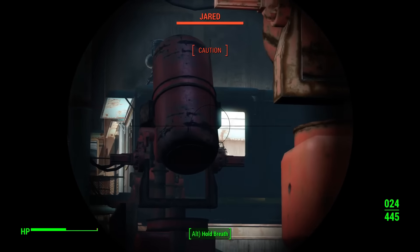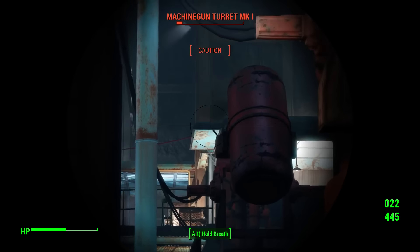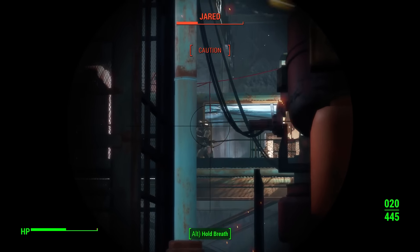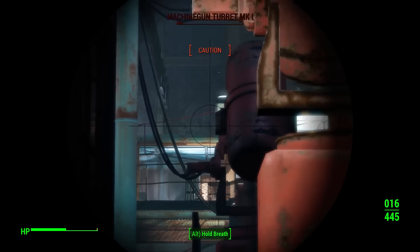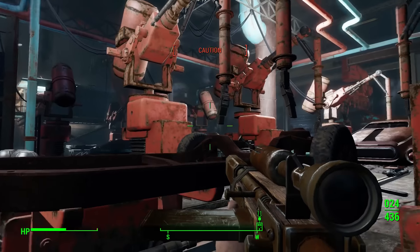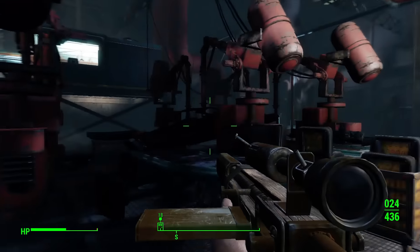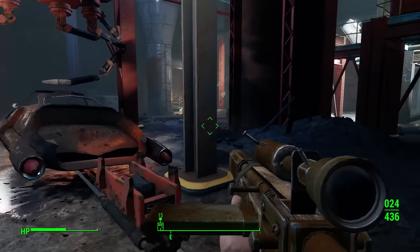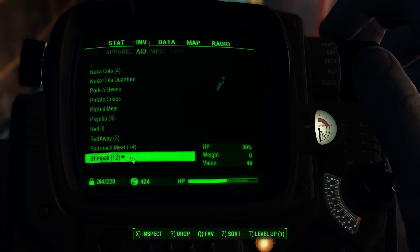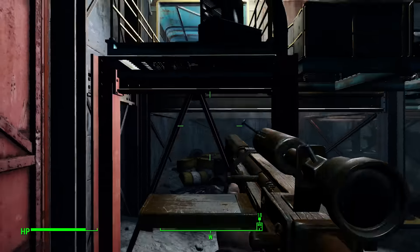There are the other turrets and there's someone that needs a couple of bullets to the head - straight to the torso will do as well. Show yourself! That should be down. Next up the turrets - sneak attack for double damage. I think we finally done it - nope, still hearing voices. Let's at least head up towards those turrets and pick up some gears. I'll take one more stimpak. All of that's been blown up.